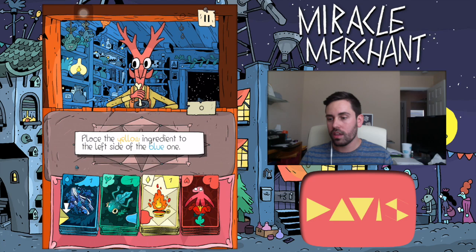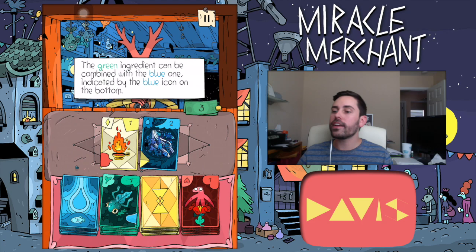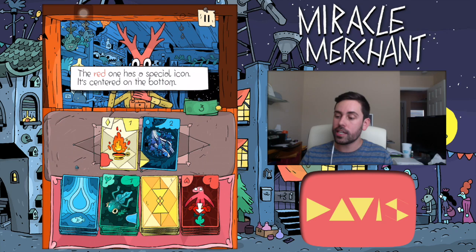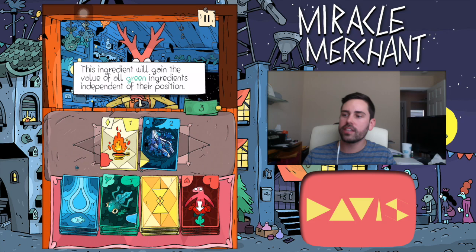So green with blue, blue with yellow, yellow with red, red green. The blue ingredient has a yellow icon on the left side — it can be combined with the yellow ingredient to gain extra points. Place the yellow ingredient to the left side of the blue one. Sweet, the green ingredient can be combined with the blue one, indicated by the blue icon on the bottom. The red one has a special icon — it's centered on the bottom. What's that mean? This ingredient will gain the value of all green ingredients independent of their position.